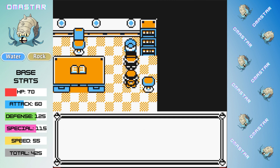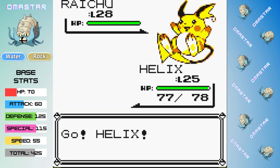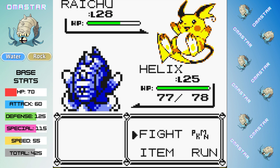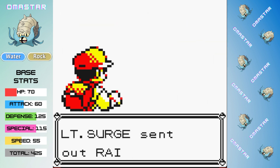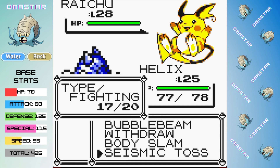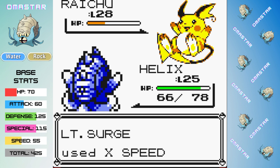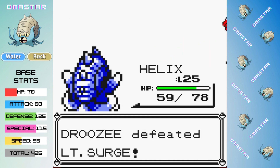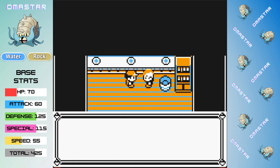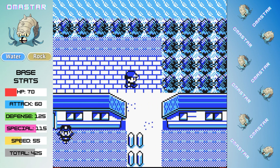We can now get the HM for Cut from the Captain and move on to Lieutenant Surge. Surge usually isn't a major challenge, but we are weak to his electric attacks. As long as he doesn't use Thunderbolt — which he does here and gets a crit, which would be a one-shot on us. Unlike some of the other gym leaders though, Lieutenant Surge doesn't have good AI, so he attacks randomly, using an X-Speed and resisted moves when he could easily take us out with a Thunderbolt. It's clear to see why Surge never got a promotion.